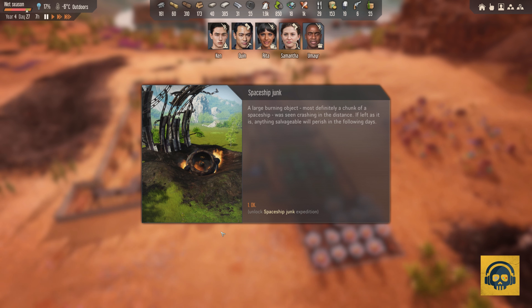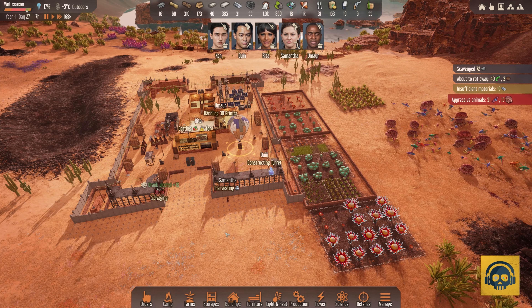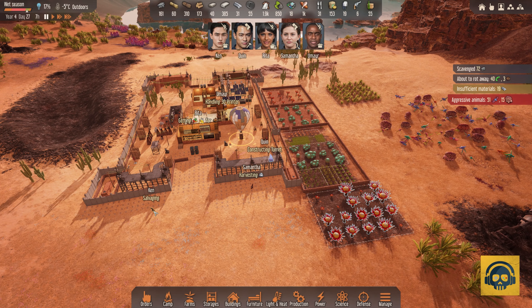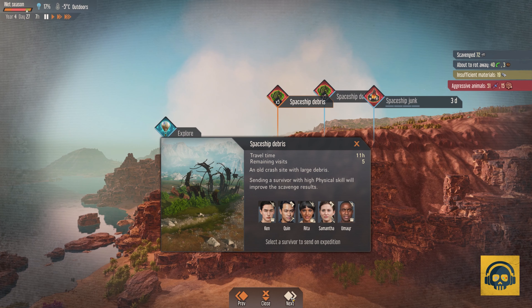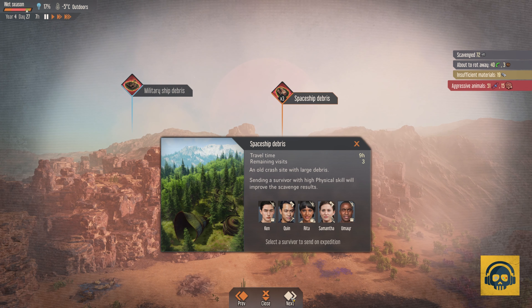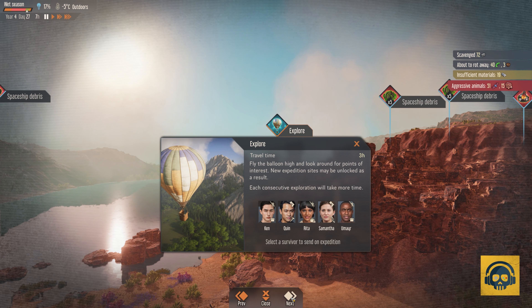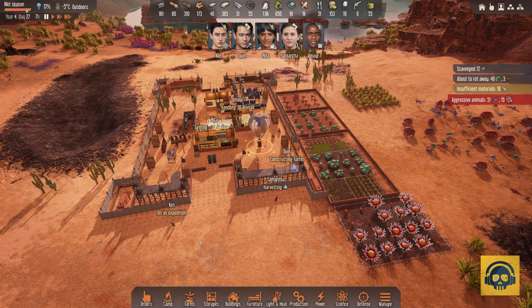Spaceship junk — a large burning object. Anything salvageable will perish in the following days. Ken is going for salvaging but I'd ask him to go for expedition instead. Let's go for the exploration — Ken, send close.